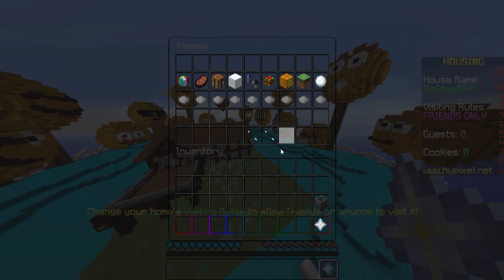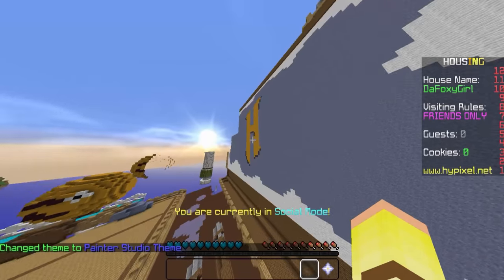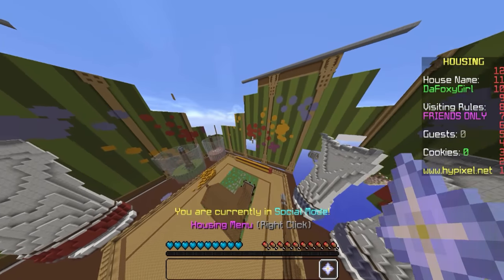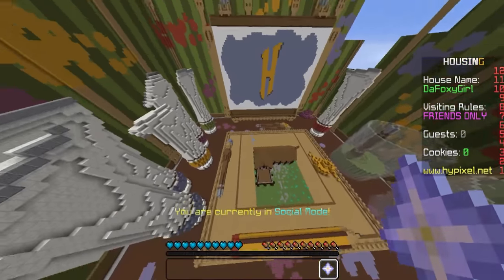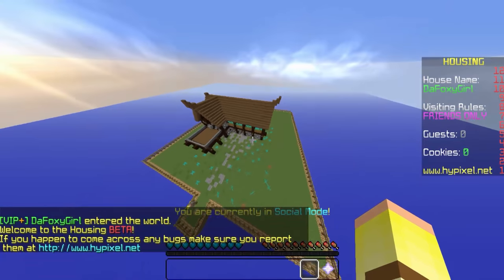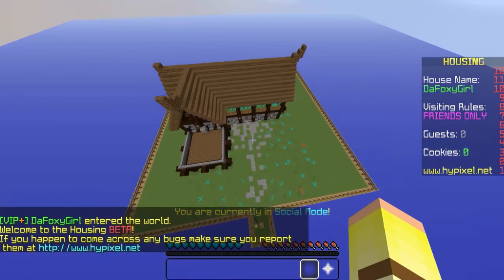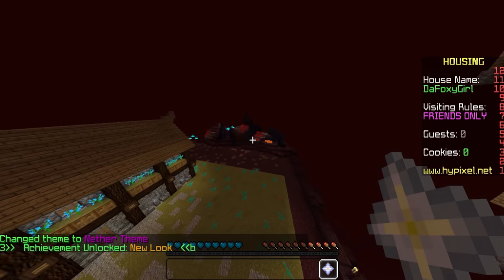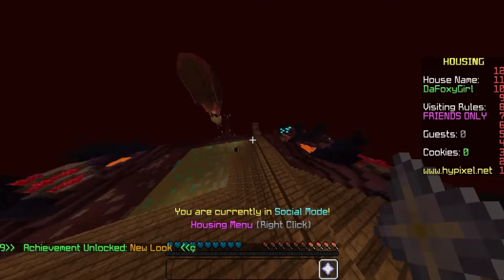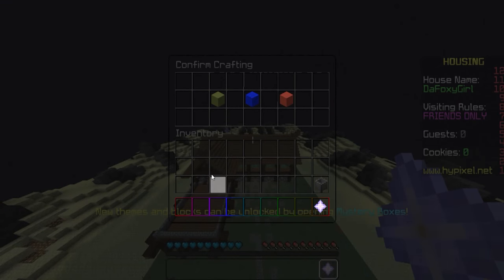I'm gonna change it quickly before I get too scared. We've got the painter studio theme — oh, I like this one, this is really nice. We've got Hypixel right there, paints over there. This one is just the basic theme — I actually really like the basic theme, it's pretty nice and it's just basic. The nether theme — whoa, I actually got teleported. That's cool but it's not my style. That's ugly, the warlords blue theme.